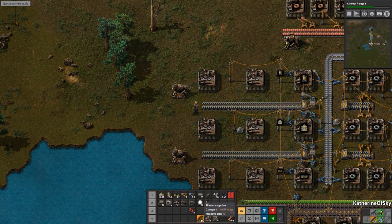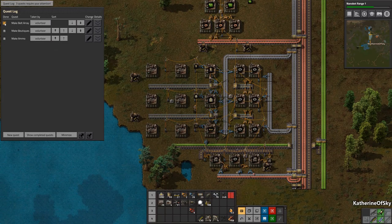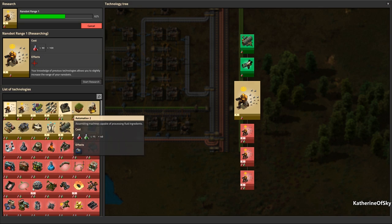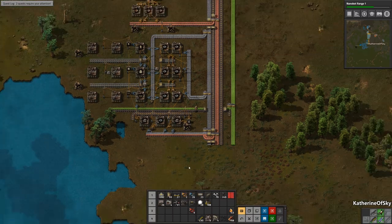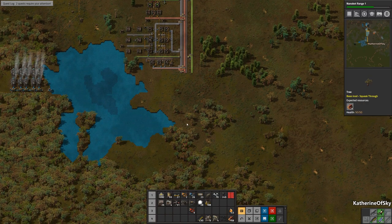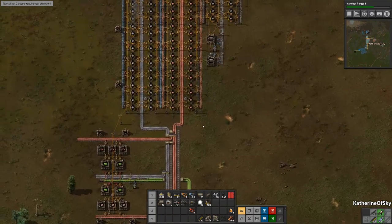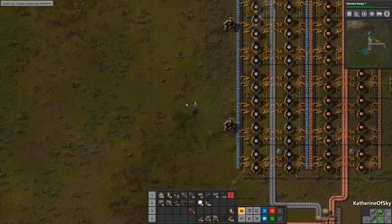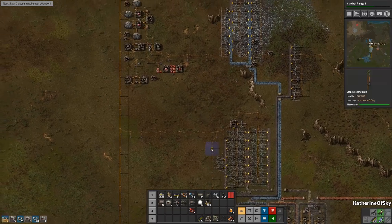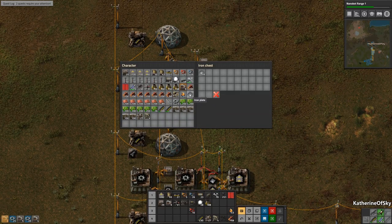So we made our turrets — this is a good step. We made our walls, we did the belt array. We did not make ammo yet, so that is something I'd like to do. We need green science for this, so we need to make a science array. It looks like we can just fit a couple of small things here, but not much else. I think we're going to have to start building on this side of the bus. I should handcraft some assemblers and then make an assembler assembly machine — to assemble all the assemblers.